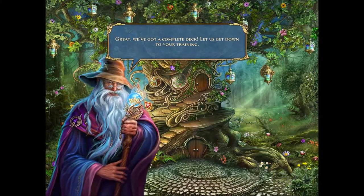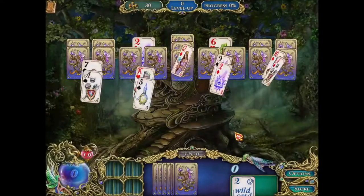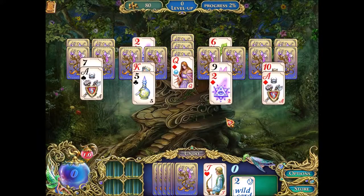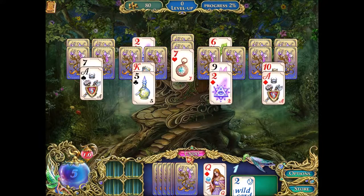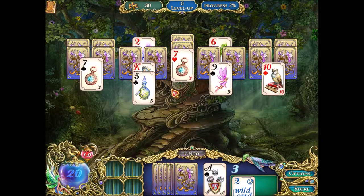We've got a complete deck. Let us get down to your training. I skipped the training because I wanted to get straight to the gameplay. And here we go — it's a solitaire game, surprise, surprise. The first few layouts are pretty typical and then things get crazy as you go on. You'll notice as I play that I miss some things and it shakes some cards, and you have an undo button, which is always nice, and you can buy other undos and get extra wild cards.